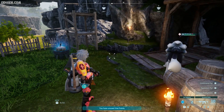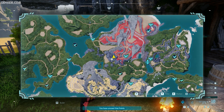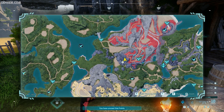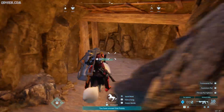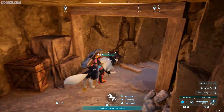Step number one: find the Black Mercator. I have a separate tutorial about that — the trader merchant best places, something like that. The nearest to the start point — the start point is here. You find it at Desiree Church, and here's the entrance to the Black Mercator. Cheapest, nearest, most easiest to find.